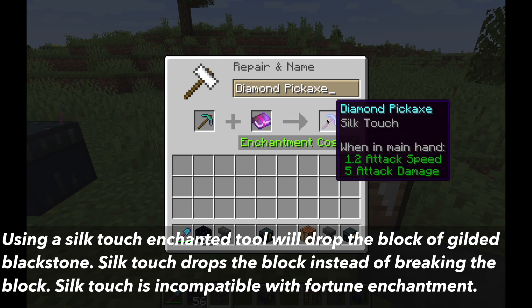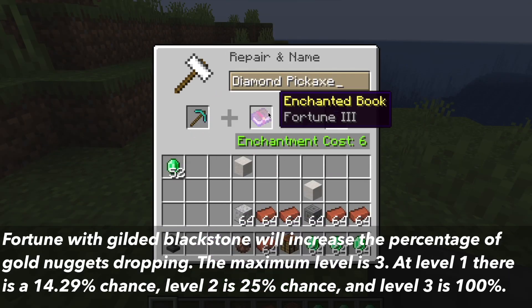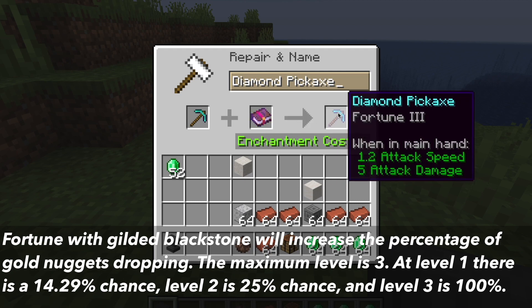Silk touch is also incompatible with the fortune enchantment. In contrast, using the fortune enchantment increases the chance of getting gold nuggets from Gilded Blackstone. The fortune enchantment usually increases the amount dropped when mining, or in this case it increases the percentage that an item will actually drop.